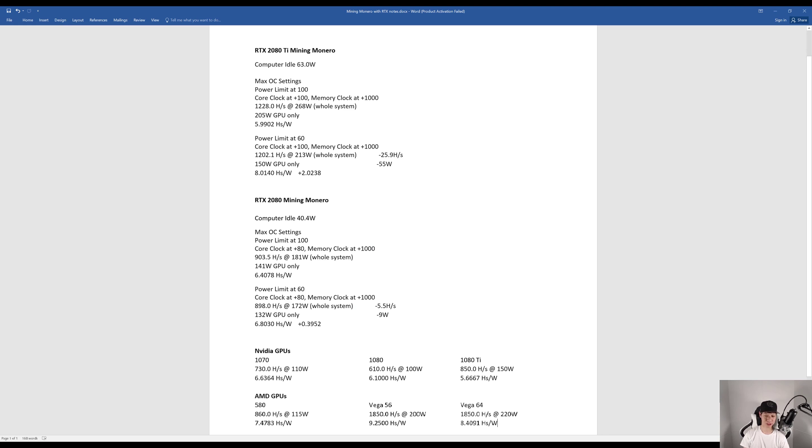For the other graphics cards from WhatToMine: the Nvidia GTX 1070s get around 6.634 hashes per watt, the 1080s 6.10 hashes per watt, and the 1080 Ti about 5.6667 hashes per watt. For AMD: the RX 580s get around 7.4783 hashes per watt, the Vega 56 9.25 hashes per watt, and the Vega 64 8.4091 hashes per watt.